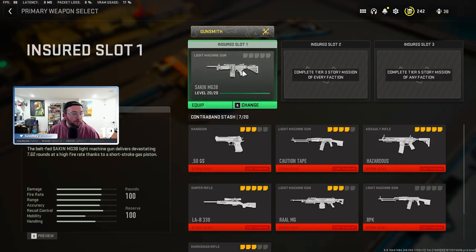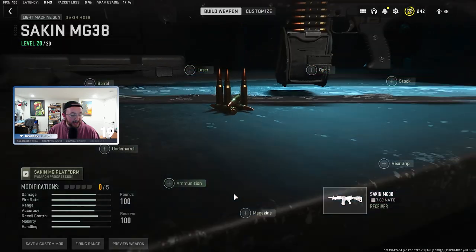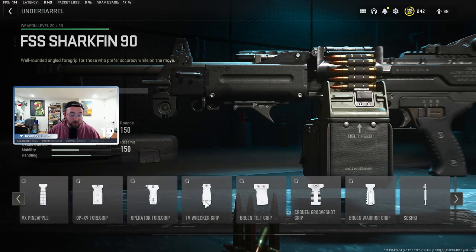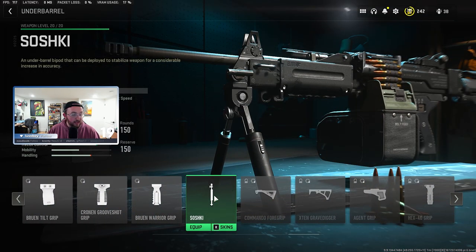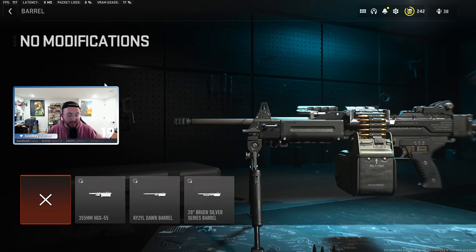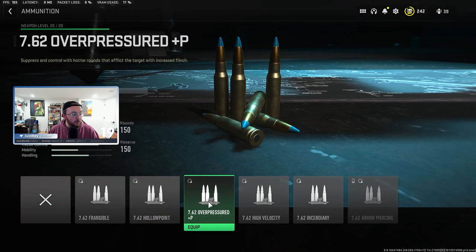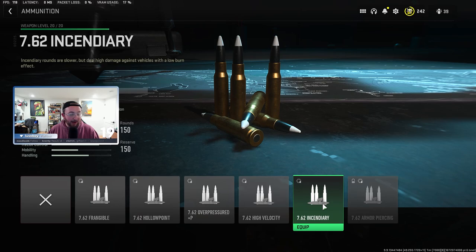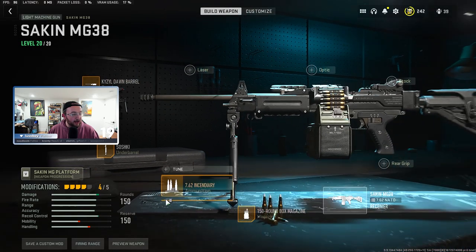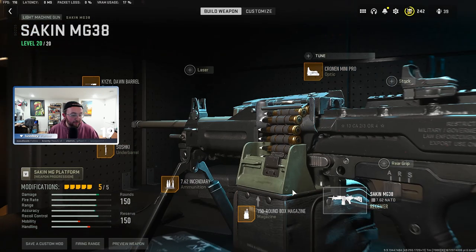Let's go ahead and make that class real quick before we hop into DMZ. Under weapons, we're going to build out the Seiken MG38. The only two attachments we actually need are: under Magazine, the 150-round box mag, and under Barrel, scroll all the way to the first one — the Soshiki bipod. I might add a couple other things since we're also taking down a helicopter. If I have ammunition for vehicle damage I'd absolutely throw that on. For the barrel I'll go with something more accurate — I don't care too much about ADS speed since I just have to kill bots. I'll get that blue dot sight on there as well.